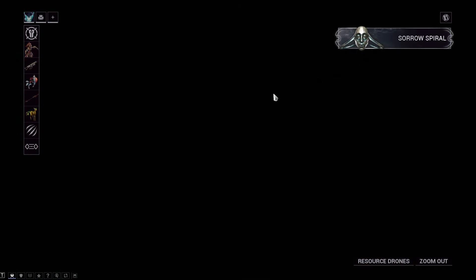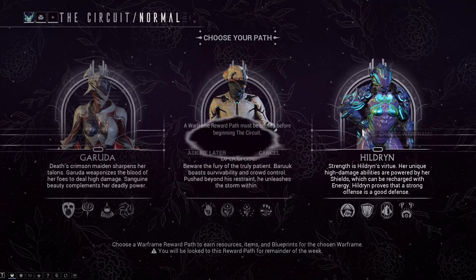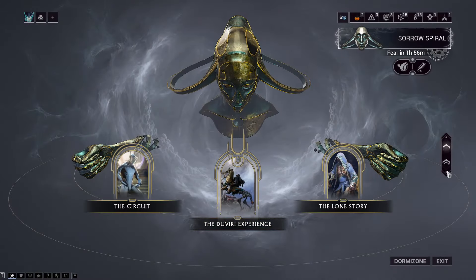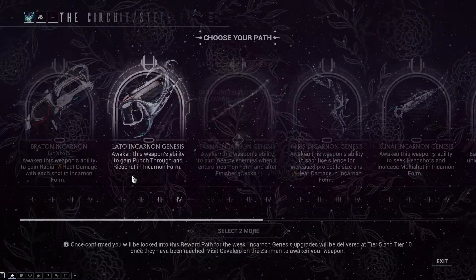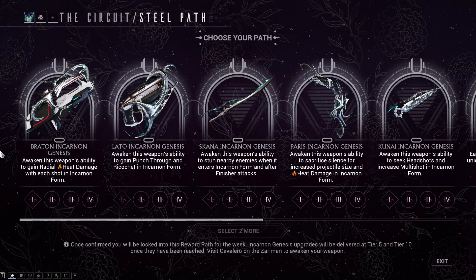For normal Daviri Circuit, your choice of frame parts this week would be Garuda, Baruch, or Hildren. For Steel Path Daviri Circuit, your Incarno Genesis devices this week will be back to week 1: Bratton, Lato, Scanner, Paras, or Kunai Incarno Genesis devices.